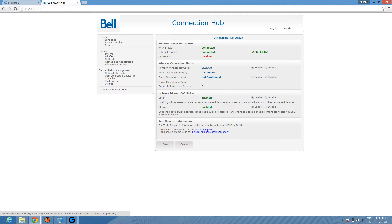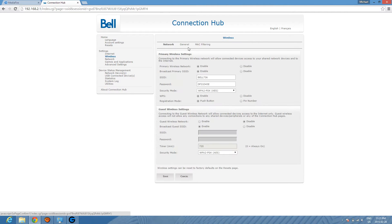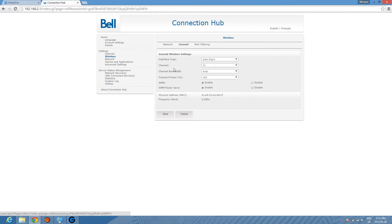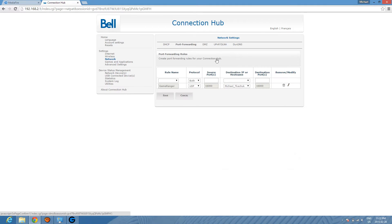Once logged in, go to Internet, then Wireless, then General. Set it to channel 11 if you want to play worldwide with other people and have the best connection, especially for European nations. If you're in Canada or the USA, you can experiment with different channels to see what's best, but auto is the best option on the wireless tab.